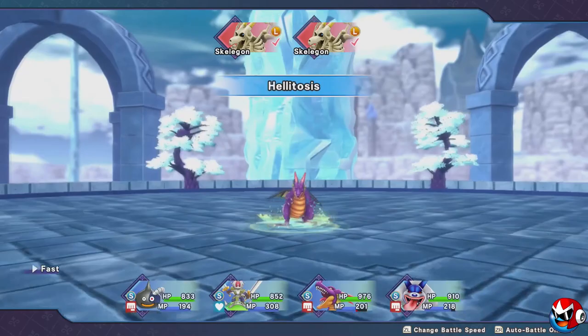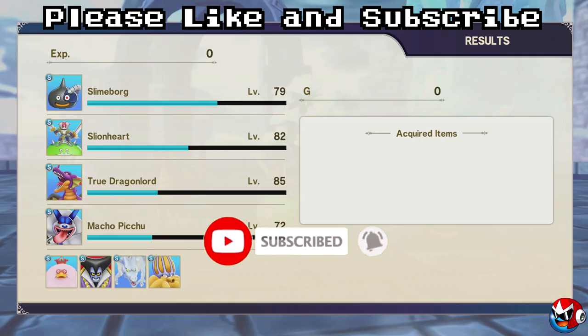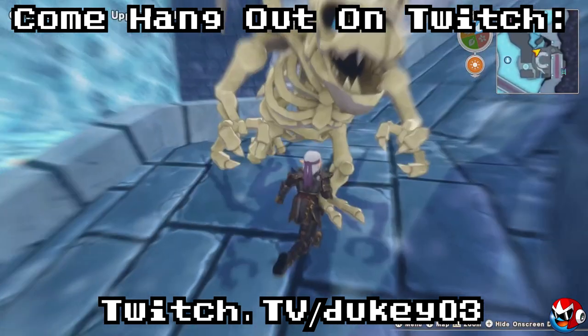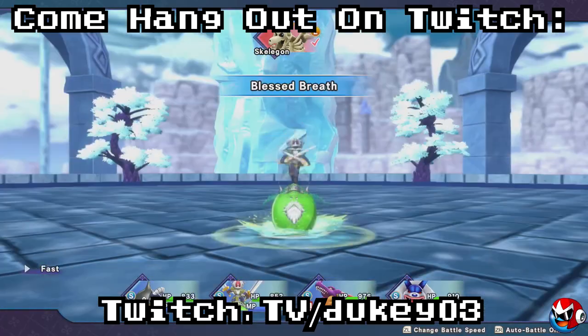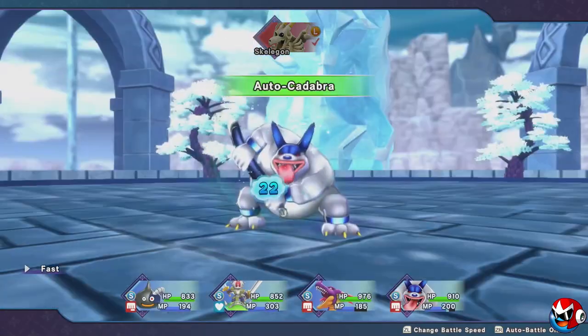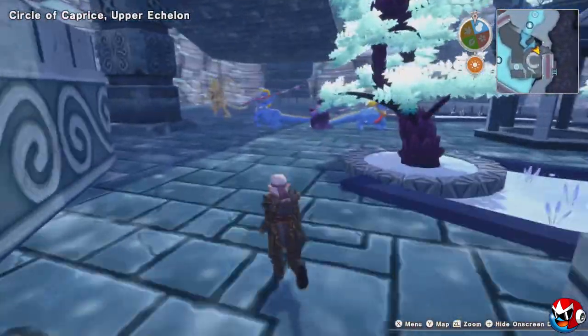If you enjoyed this video and it helped you out, please remember to like, subscribe, and turn notifications to all. You can also check me out on Twitch at twitch.tv/dookie03 — we've been playing Dragon Quest Monsters: The Dark Prince, doing some egg hunting, grinding, and story progress. We're getting pretty close to the end of the story. Thank you so much for watching. At the end of the day it's all about grinding and having patience, unfortunately. I really wish they'd patch something so you don't get the same monsters more than once, at least from the rainbow eggs — because they're incredibly rare to have appear, and I've gotten the same bird monster three times in a row, which was incredibly disheartening. Have a good one!